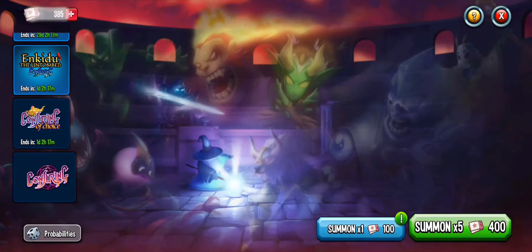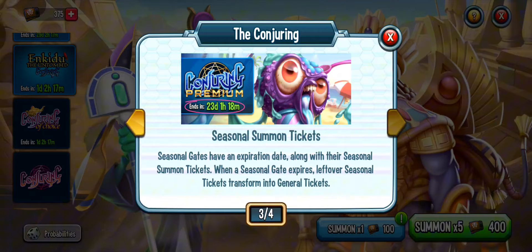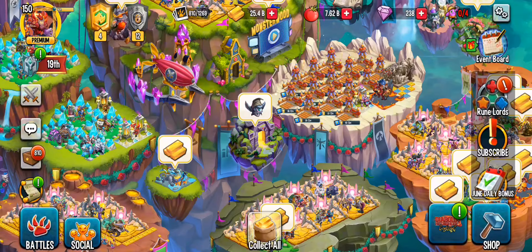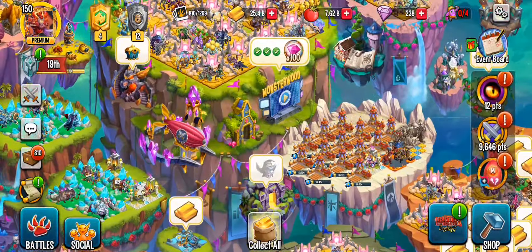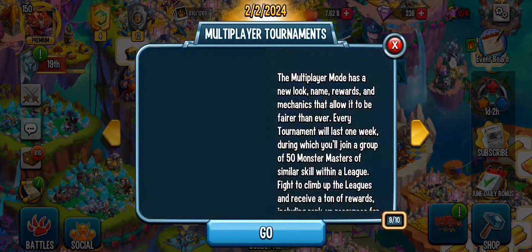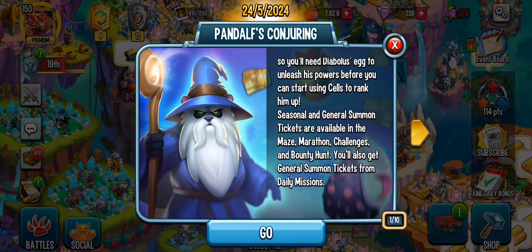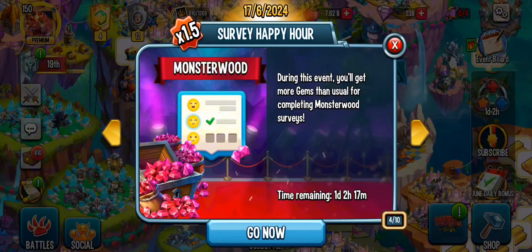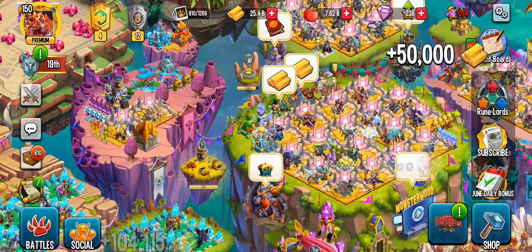I'll be getting more tickets from the event board and I'll use them here. I was thinking of saving them and seeing what happens, but I don't want to take that risk and I kind of hate reading info. I'll look for some info really quick. Pandal's conjuring, maze and tickets — nothing about them ending. Nothing over here either. Nothing I can see about that, so that kind of sucks. I'm not really sure what happens to those tickets.